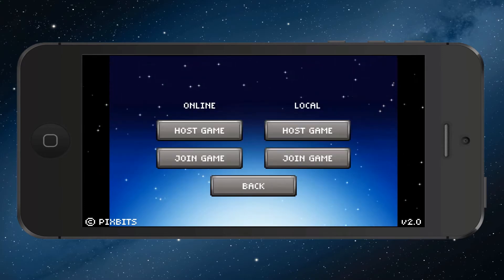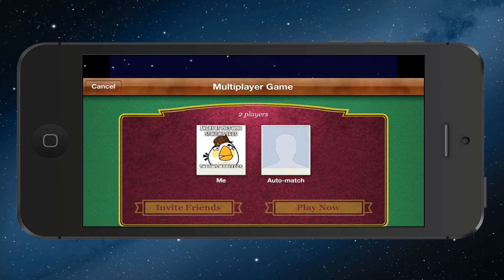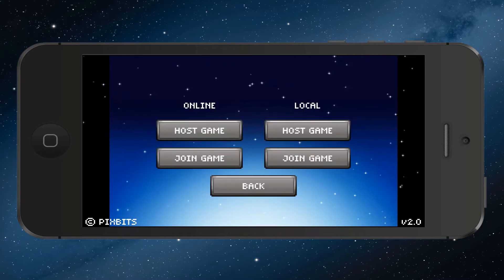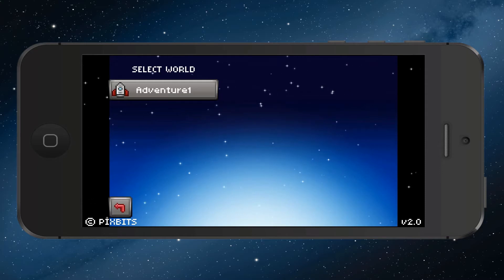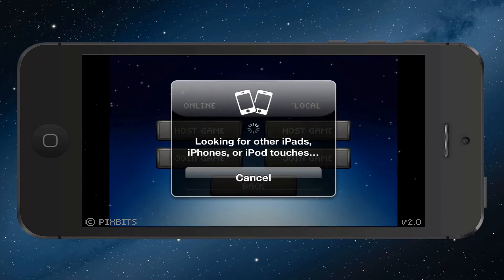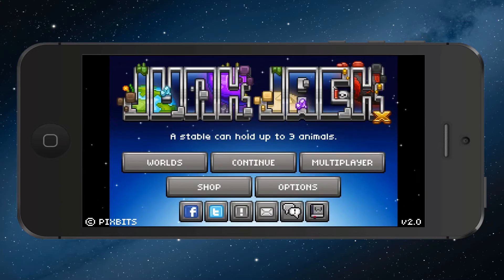Continue, and then multiplayer here. I've got a host game option. This is online, so it goes through Game Center — if I click join, it will pull up Game Center; if I click host, you can choose the world and so on. Local I believe is Bluetooth, because when I clicked join game it did that. I'll check on that for the review.